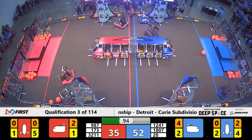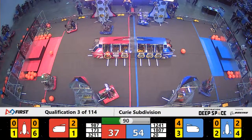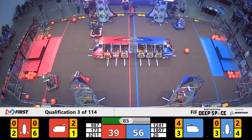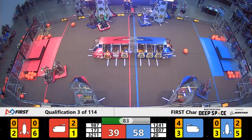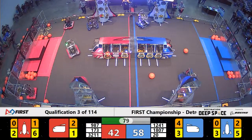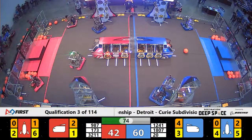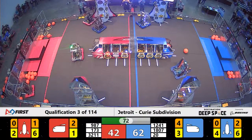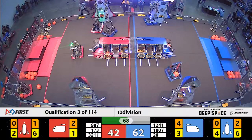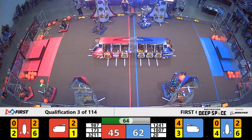High Rollers are now headed back over and, with one last one, they've got it — the hatch panels for the Red Alliance's rocket are done. They're going to now start on cargo, but Redbird Robotics is playing some defense. They got wind of High Rollers' strategy and are going to try to put a stop to it. With just over a minute left, Theory 6 has all the hatch panels they need for the Blue Alliance's rocket. Meanwhile, Rocketeers are also working to get their hatch panels done.